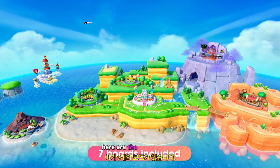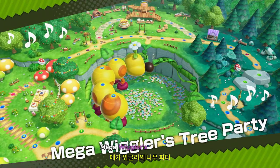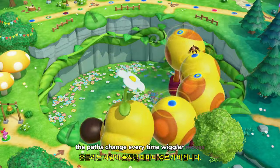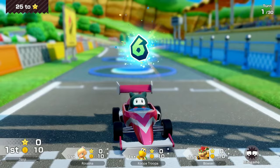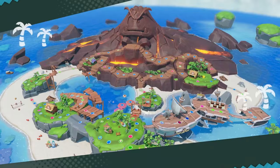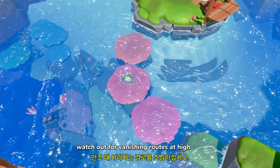Here are the seven boards! Mega Wiggler's Tree Party — the paths change every time Wiggler moves! Roll'em Raceway — ride a race car and steer your way to victory! Goomba Lagoon — watch out for vanishing routes at high tide!